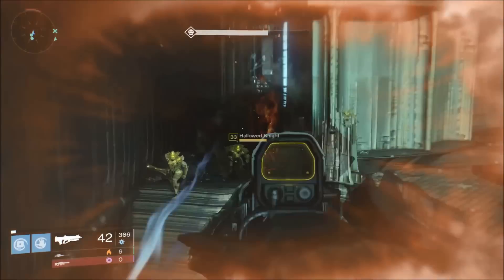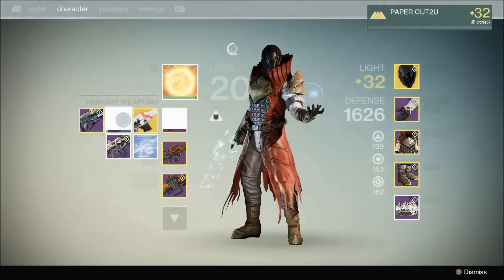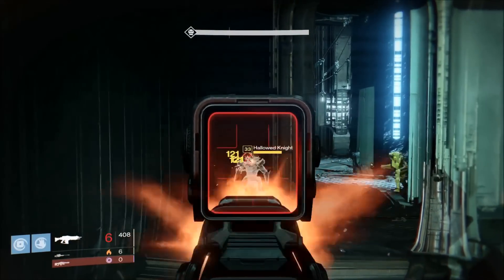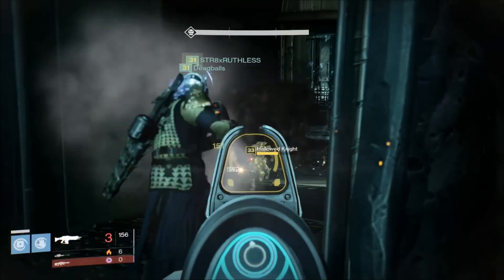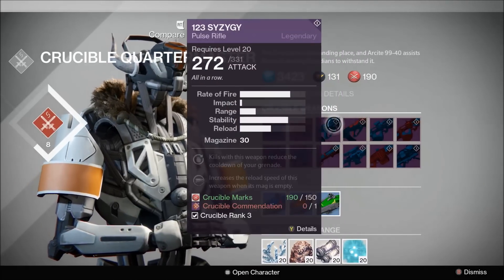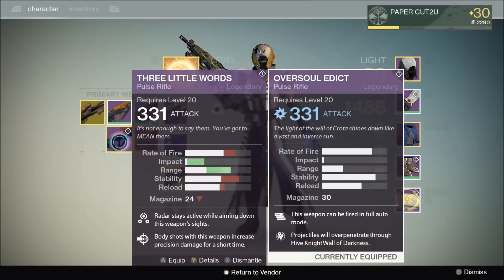Pulse rifles are actually pretty bad — they all kind of follow Bad Juju; other than its perks, the pulse rifle itself is quite bad. I slowed this down so you can see the values: it gives you 95 with a crit and 277 bonus damage every couple bursts. It's kind of hard to tell which weapon does the most damage. You see 121 to the head, but when you see the Suros Regime go at it — and this is just a 300 — it's shooting for almost 150 on critical shots, going even higher in the bottom half of the clip where its perk kicks in.